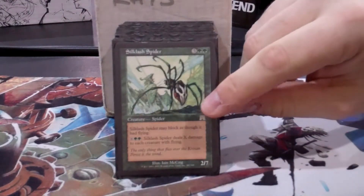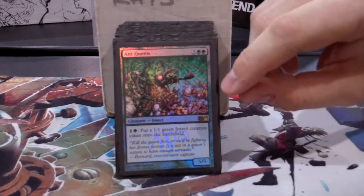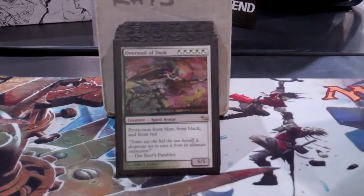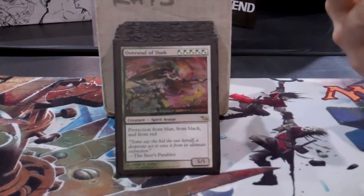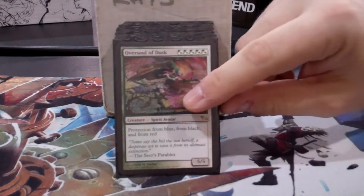Sliplash Spider fights in the air — I think that's probably the best green card ever. I like Oversoul of Dusk because there's just so many times you need to fight with a good creature, and you can usually fight through the hate decks that come after tokens, and still have a body that's hard for them to get rid of.